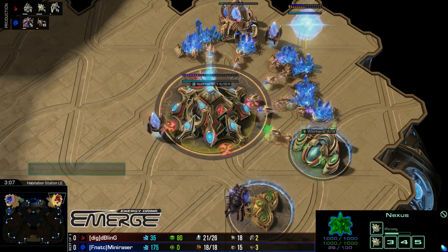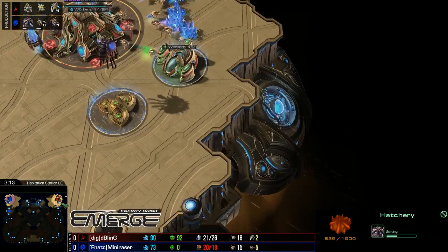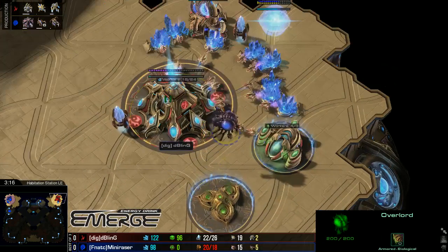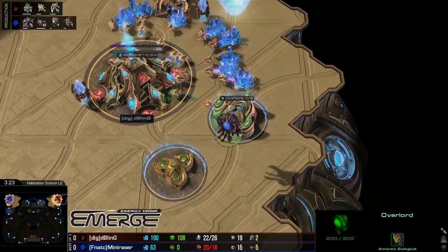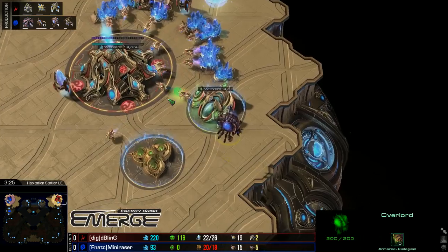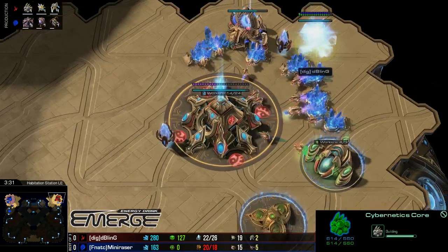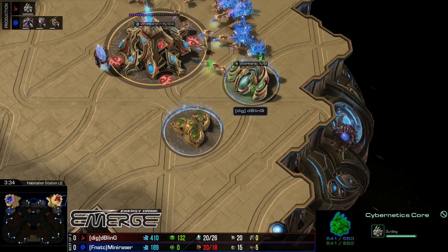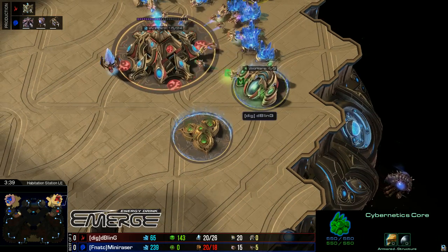We've got some lings on the way — six lings on the way for Mini Razor. This is a build we saw James Ekins throw out yesterday, actually also against Bling. Basically what Mini Razor is trying to do is force a cancel on the Nexus and hope for a Zealot cancel. There was no Zealot cancel for Bling against Mini Razor last time, so we'll have to see if he cancels it this time. This is actually fairly good for Mini Razor to start things off.